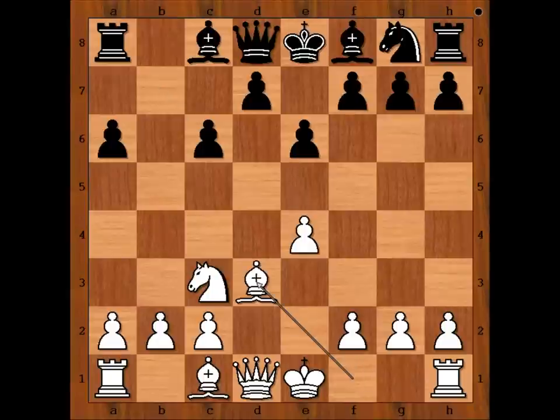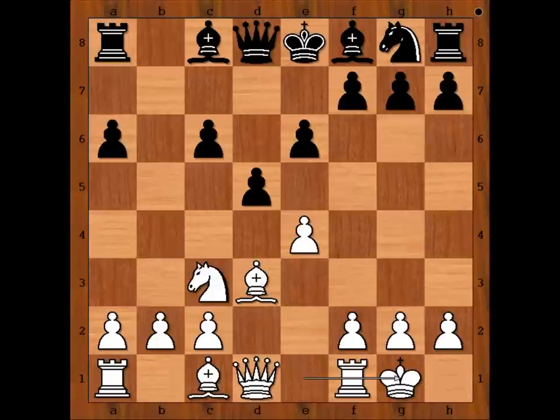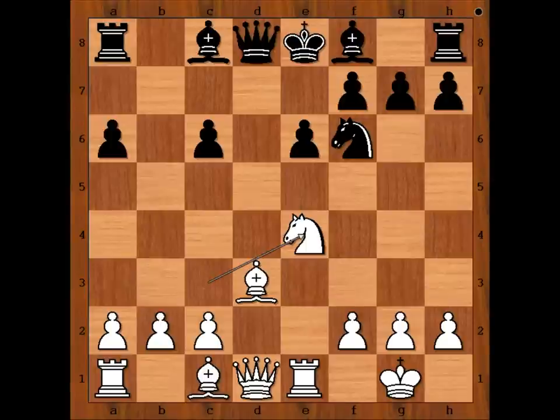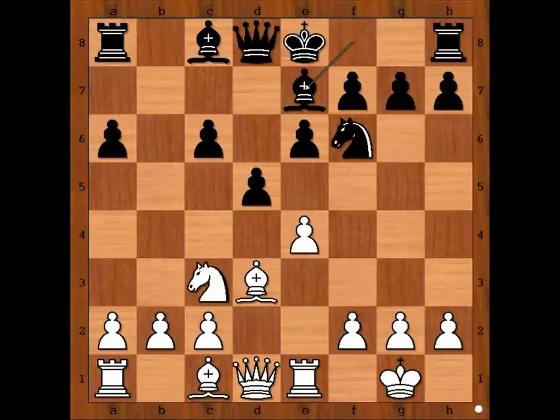So we have bishop to d3, d5, Caruana castled kingside, knight to f6, and Caruana played rook to e1, preparing e5. Bishop to e7 — taking on e4 is not better for black. So we have bishop to e7, e5, knight to d7, white to move.